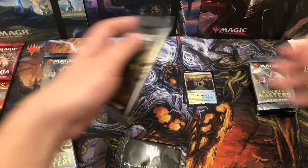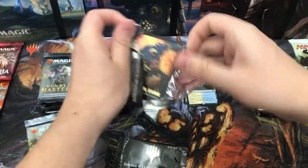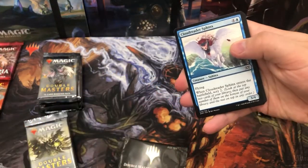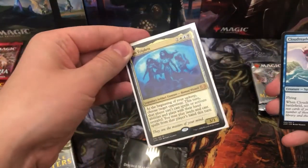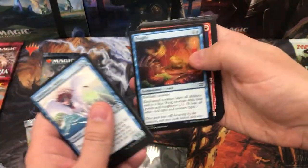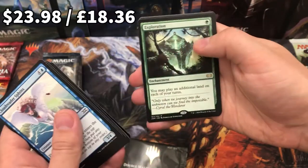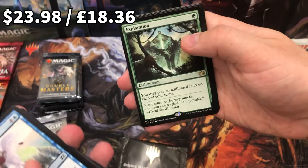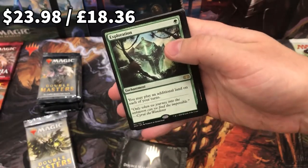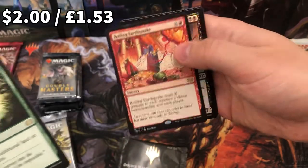I did a pre-release tournament draft last night, came second from last, but I did manage to pack a nice lovely Sen Triplets — which unfortunately was a bit too late in the draft to use, but still cool to pack it nonetheless. So hopefully we get something even better than that. Exploration — that is wicked, that's like a £25 card. And Rolling Earthquake — no idea on that one.